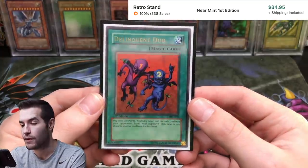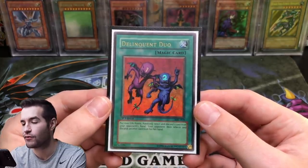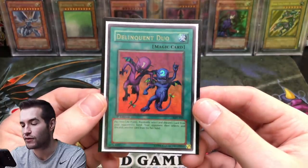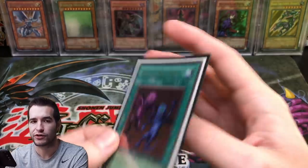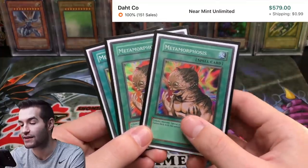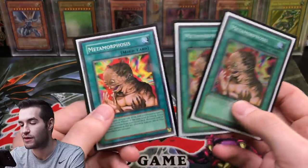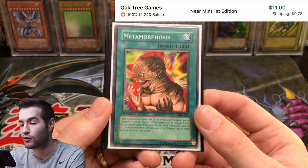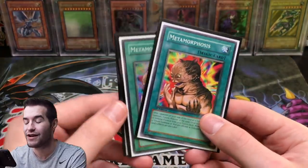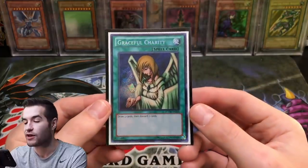Delinquent Duo — first edition Magic Ruler. I think this is definitely number one. There's a Legendary Collection Kaiba version but it's not very expensive, so first edition Magic Ruler is the go-to. Then we have a playset of Metamorphosis — two of them were pulled from Champion Packs, so they're number one, easily the most expensive versions, near mint to mint. The third is a common from Pharaonic Guardian, only worth a few dollars, but one of the better versions after Champion Pack 1.